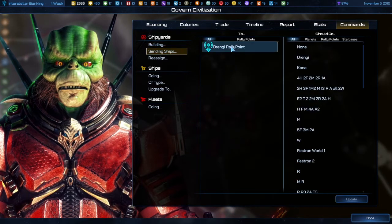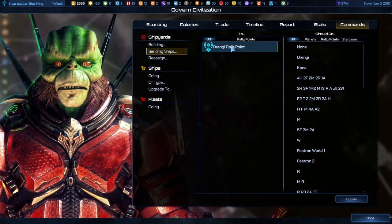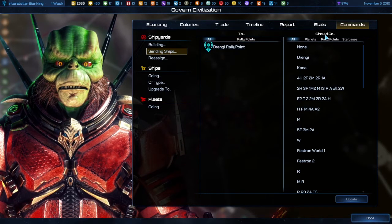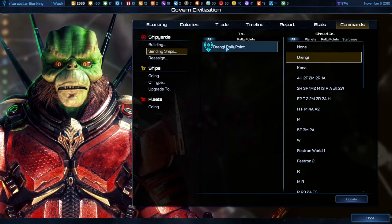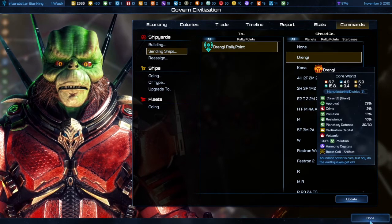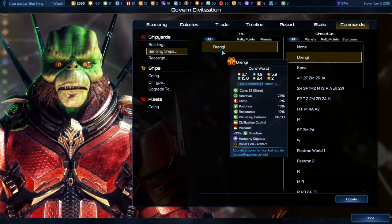The next thing you have is sending ships. After a ship is built, it'll normally hang out right outside the shipyard, but you can automatically send it somewhere. In this case, they're all scheduled to go to a rally point. I could schedule them all to go directly to the planet Drenji just by clicking what I already have and what I don't have, and now they're all scheduled to go there.